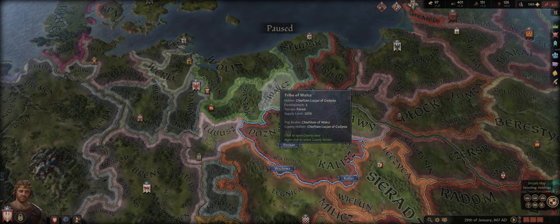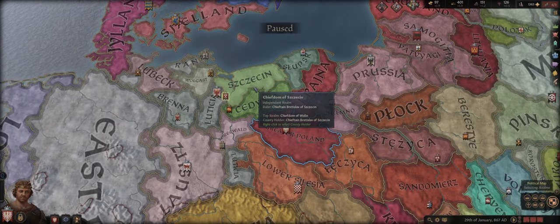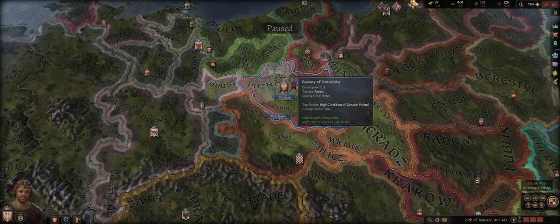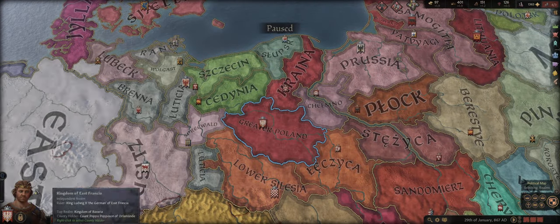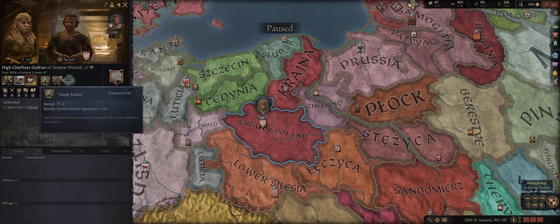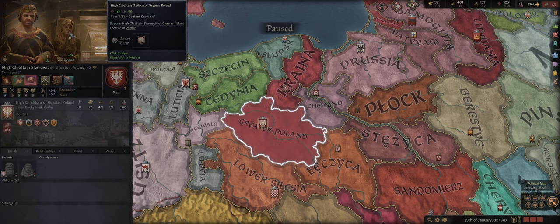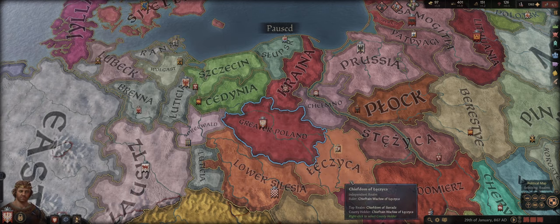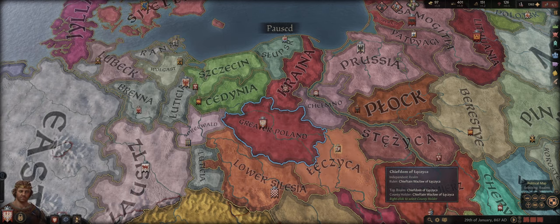That's where we're going to leave off this one. I hope the game rules, traits, stats, and lifestyles make sense. I'll see you in the next episode as we continue as High Chieftain of Greater Poland — now with a beautiful new Amazonian wife who will hopefully give us some great strong Herculean children.